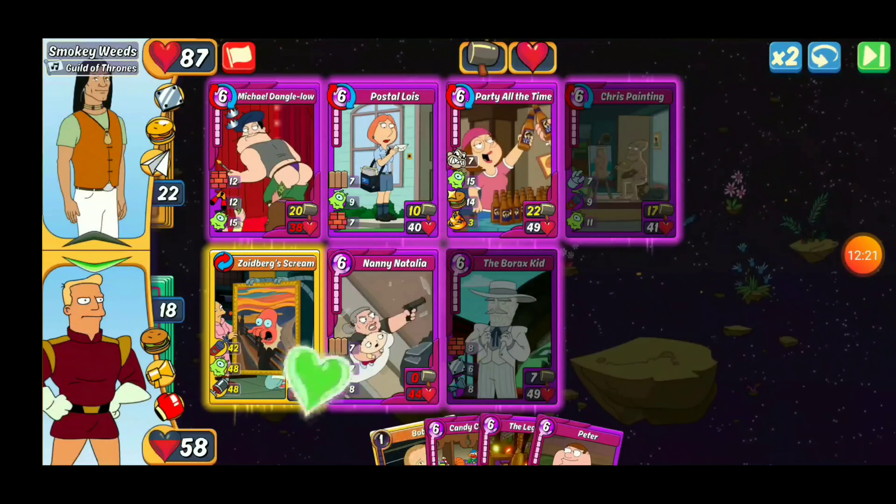We got the Artistic. Okay, Zoidberg Scream going out, doing some great things. We have the 24 jab, so we'll cut right through that Sturdy, right through that Brick Wall — jackhammer right through that stuff. 48 leech, which is awesome — pulling that health back over to us.